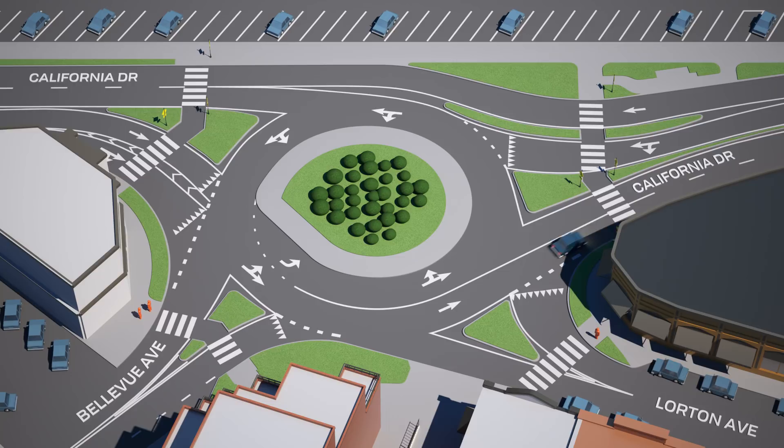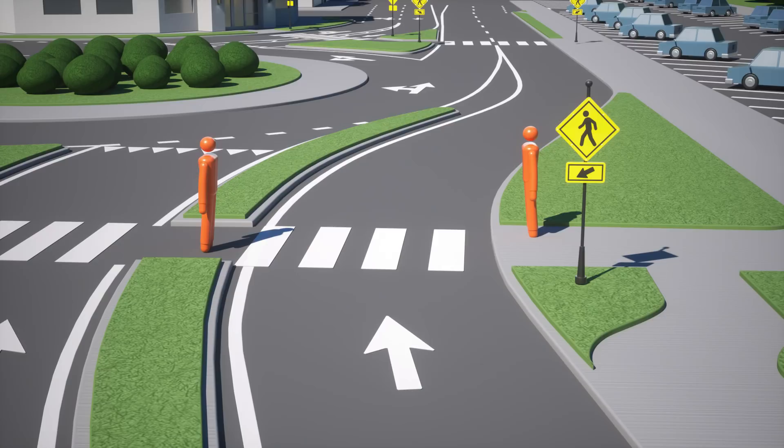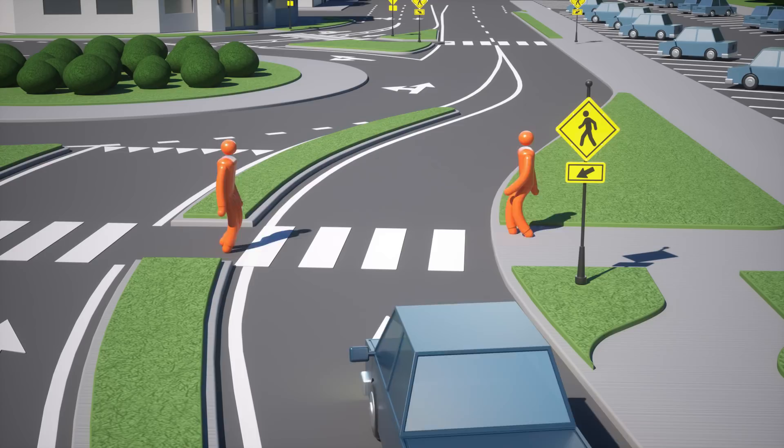If you're a pedestrian, you can cross at designated crosswalks. On California Drive, activate the flashing beacon and make sure that any oncoming cars are slowing down to a stop before beginning to cross the road.